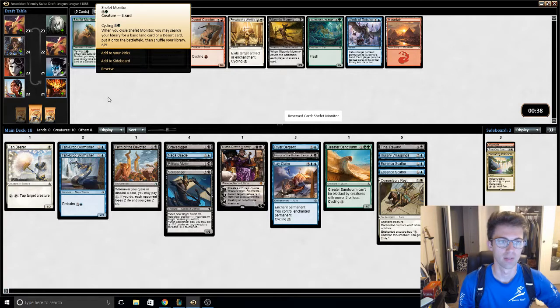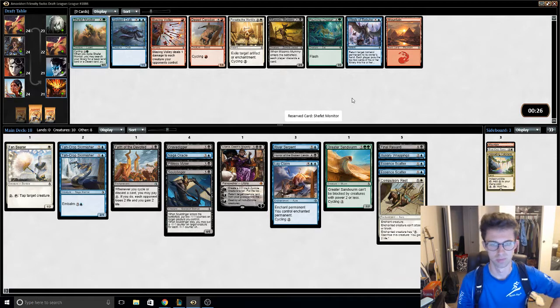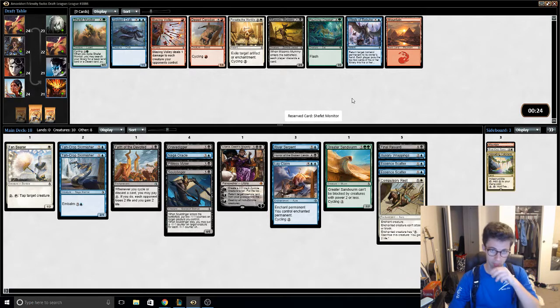A 6/5 helps with our splash potential, but it is a splash. It's going to be playable. Winds is okay.